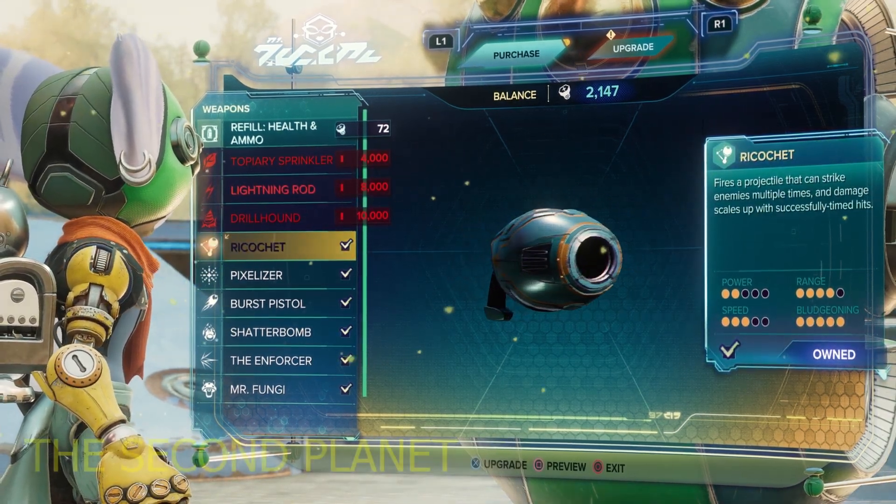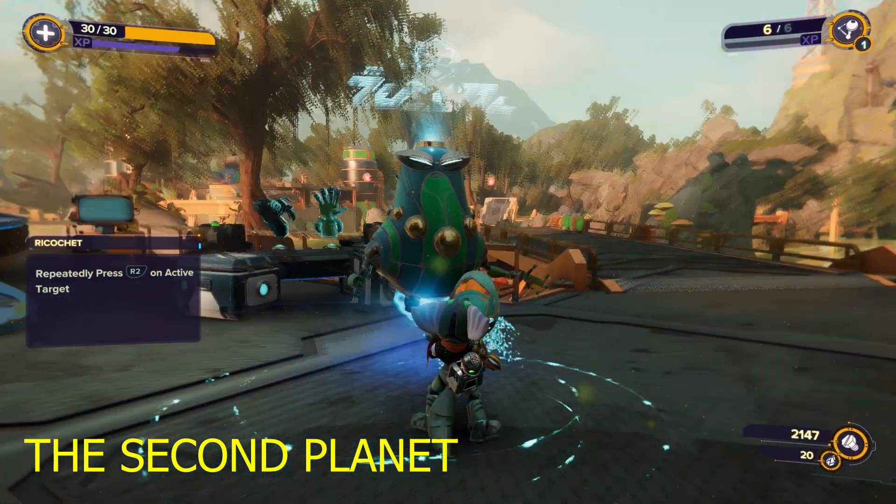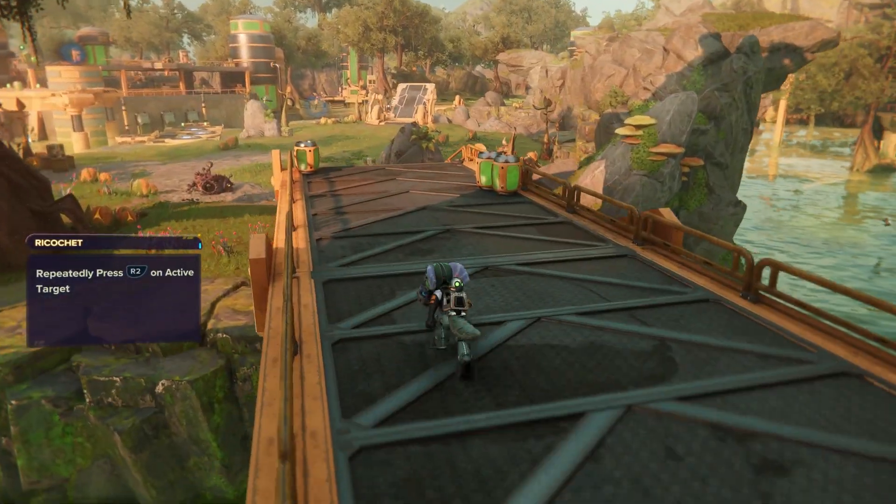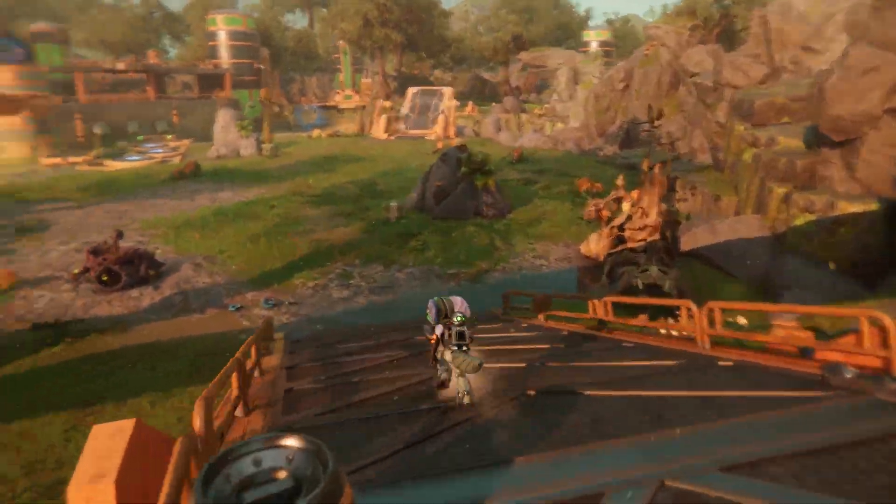Once you've done that, just go to Mrs. Aircon and buy it. It's not too much so you should be able to afford it quite easily. After you've bought it from her on Sargasso, you need to go and get one of the travel pod things.